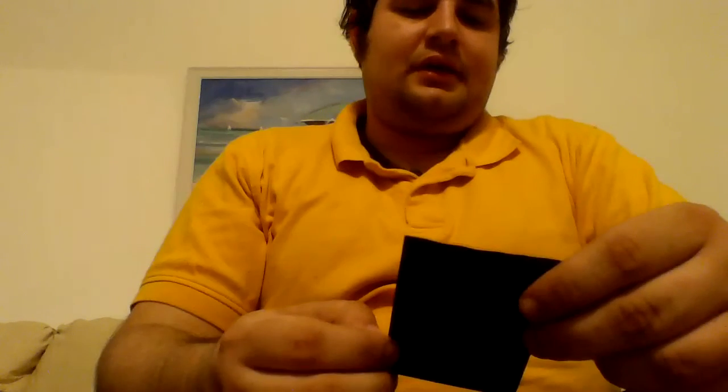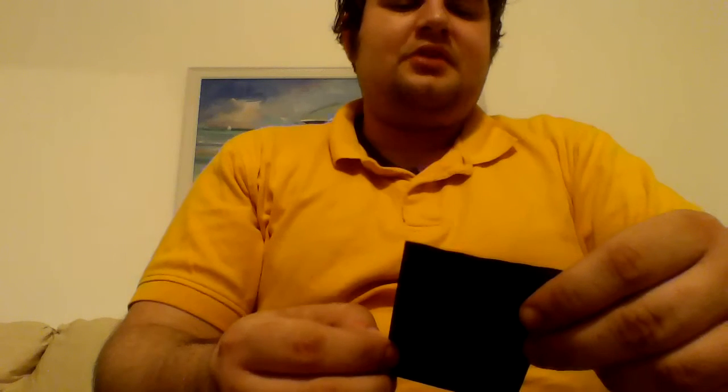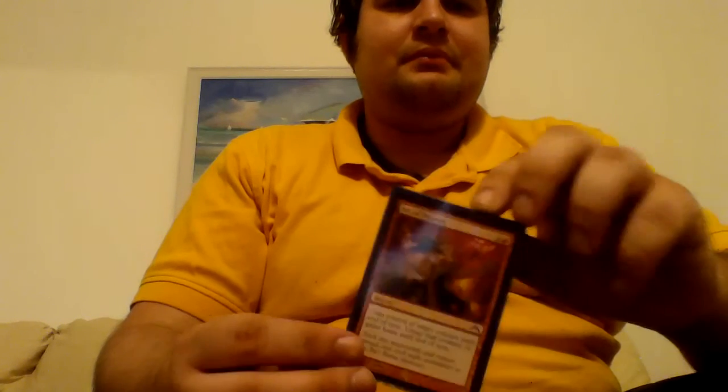Next is Geist Flame: deals 2 damage to target creature or player. You can also pay 2 and a blue to exile it from your graveyard and copy target instant or sorcery spell you control — great value from the graveyard. Next is Act of Treason: gain control of target creature until end of turn, untap that creature, and it gains haste until end of turn.